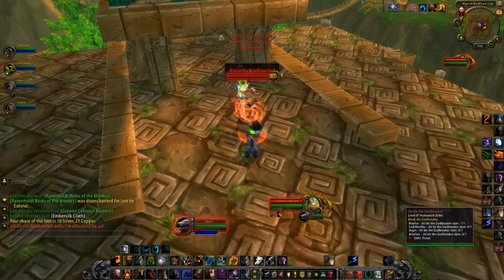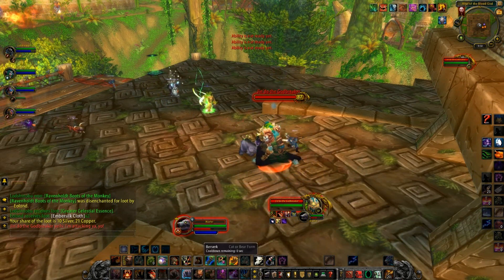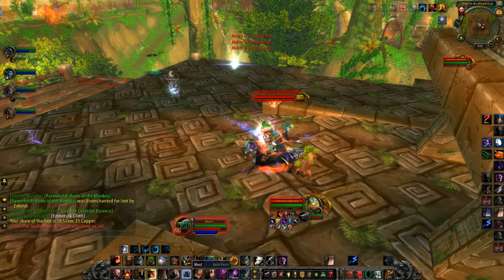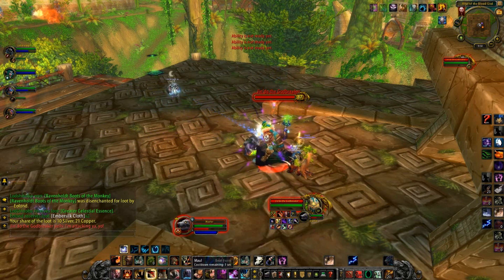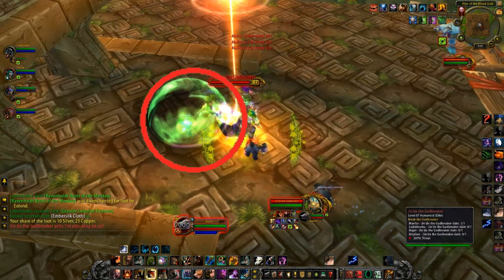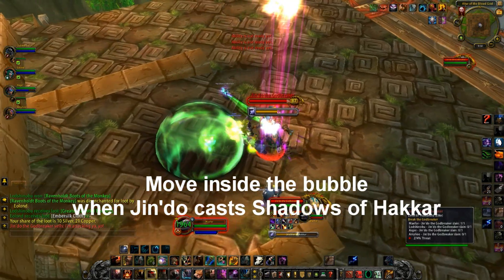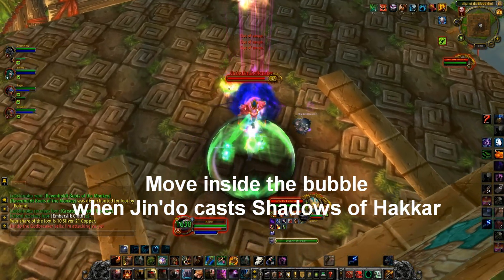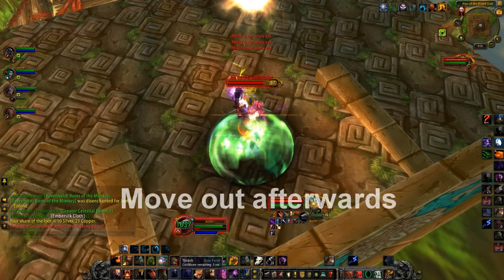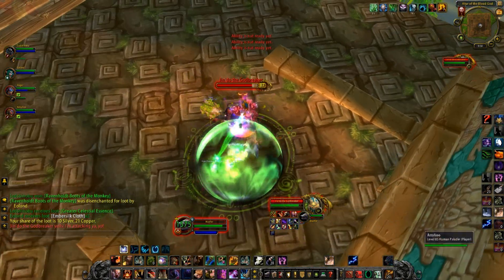The final boss, and by far the easiest, is Jindo the Godbreaker. Jindo is a two-phase fight. In the first phase, Jindo will place a bubble on the ground that acts as an anti-magic shield, reducing magical damage taken by 90%. He will also cast a buff on himself called Shadows of Hakkar, which causes him to deal around 130,000 damage to his target and each nearby ally with every successful hit. As soon as he gains this buff, all party members including the tank must run inside the anti-magic zone until the buff wears off.